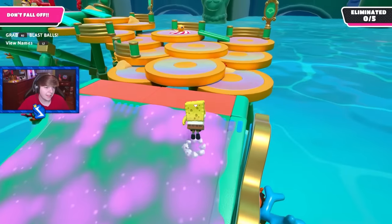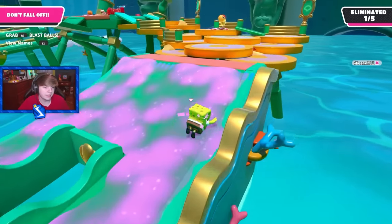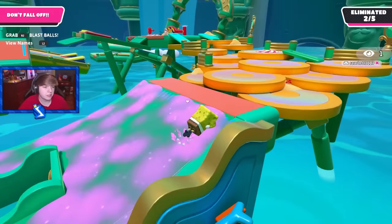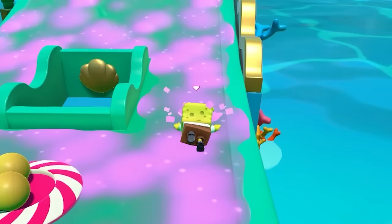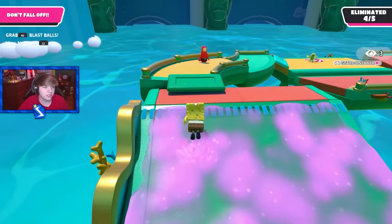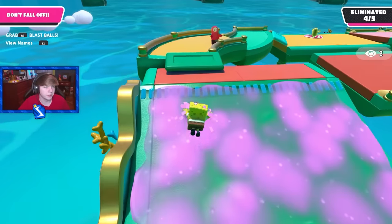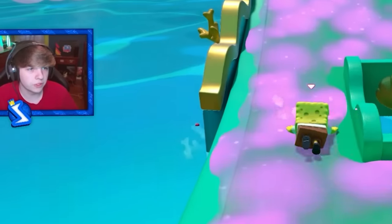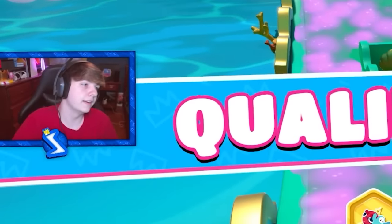We got Blastlantis. This level's super easy. Usually what I do is I just repeatedly slide down this thing — it's almost like a skateboarding rink where you go down a hill and then back up. This is a good strategy because you're going super fast and it would be really hard for them to time the blast ball right to hit you while you're moving like this. It actually works really well, and it's fun. We qualified.